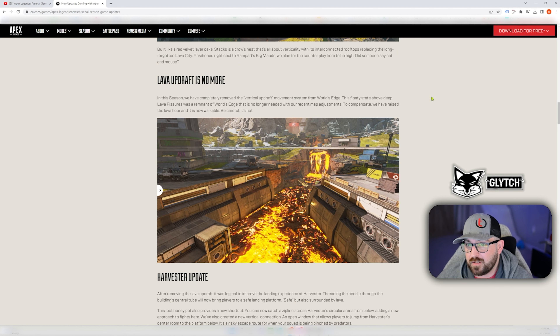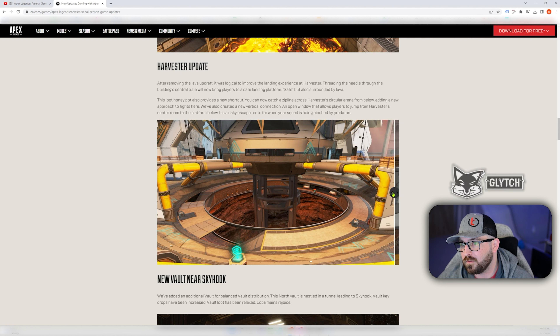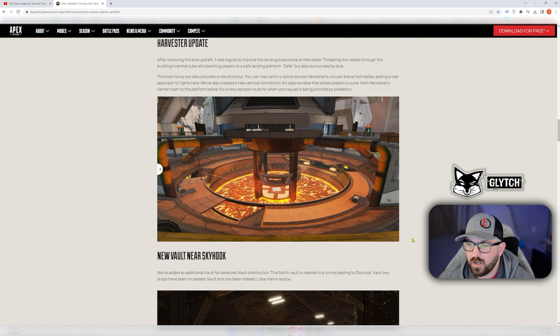They threw in a platform, and you can zip to the platform. I'm not sure why you would want to land on this spot — it looks like it's just a clear line of sight — unless this area here is just guaranteed gold tier loot, because you're putting yourself at an instant disadvantage compared to who might be landing in the other areas.